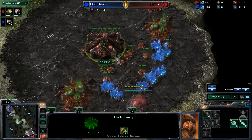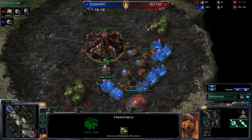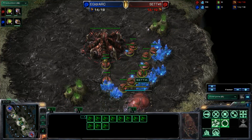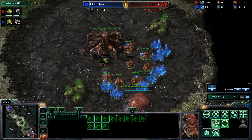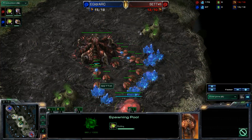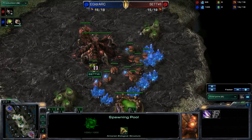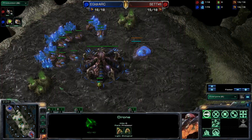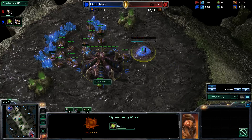Right now Moon isn't worrying about tech - he's coming out with what looks like a seven-pool double extractor trick. Actually, this is a 10-pool. One drone is making its way across the map right now, and he's going to be dropping zerglings here in just a second.